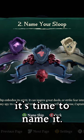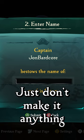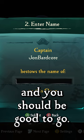Once you select your ship, it's time to name it. Up to 20 characters are available for you to use. Just don't make it anything dirty, and you should be good to go. Congrats!